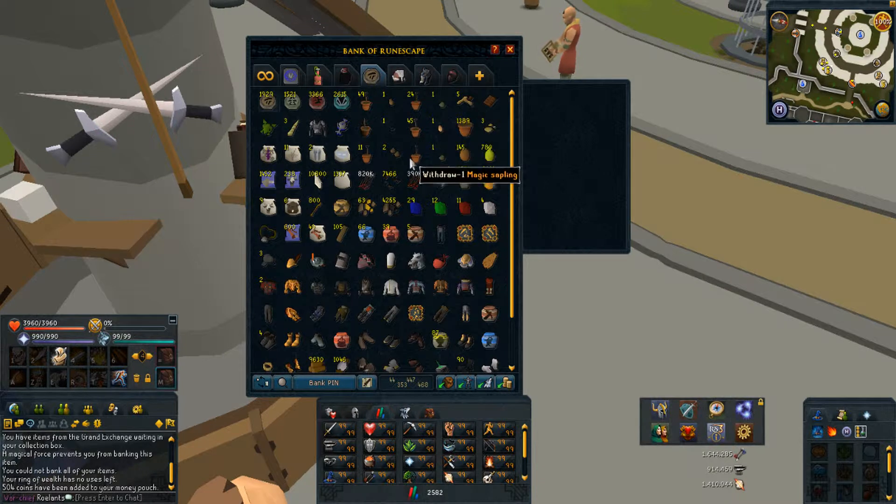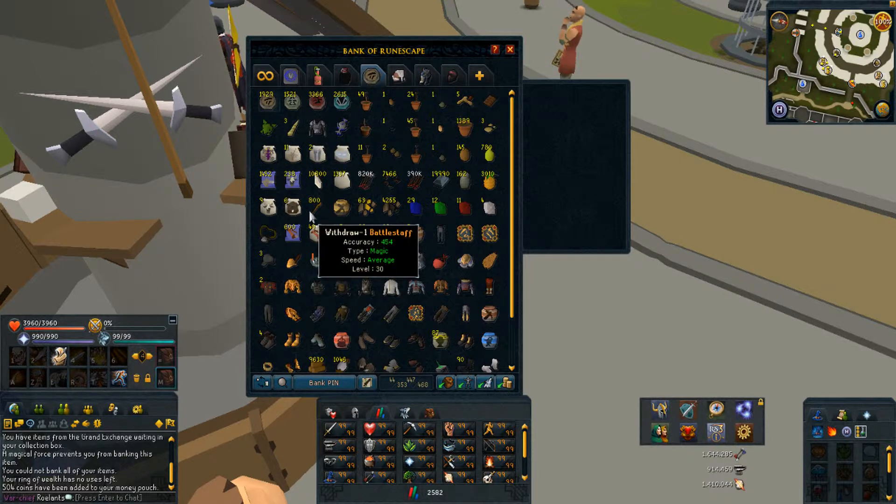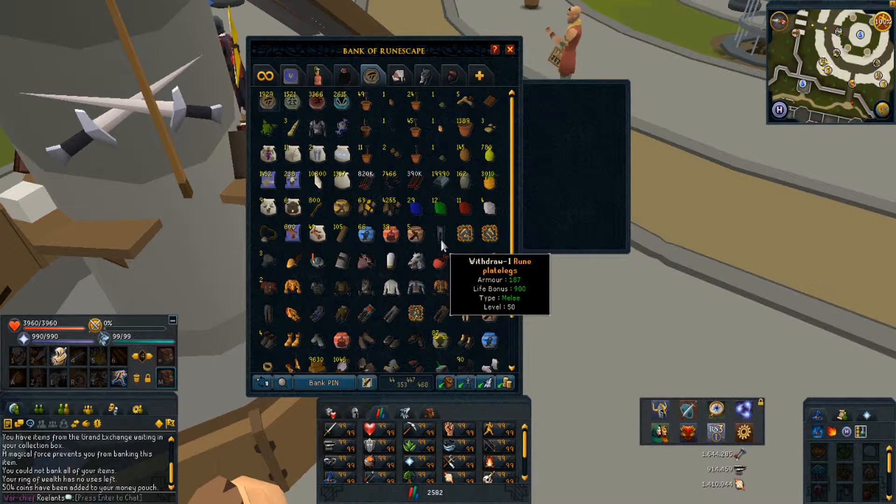My Guthix, Papaya, Jute tree, Yew tree, Spirit saplings, Palm, and Magic payments. Shards and pouches, broad arrows, arrow tips, and headless arrows — and a lot of iron bars for when I do smithing. More payment items, battlestaves for when I'm bored and want to do AFK smithing.